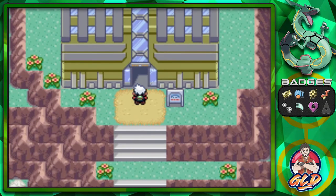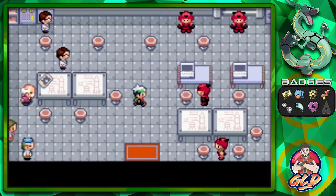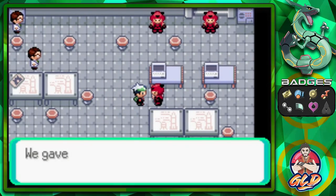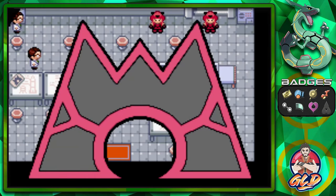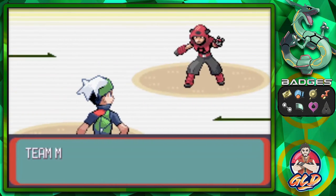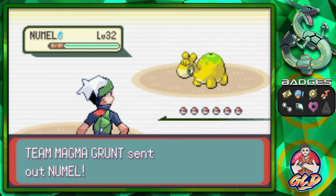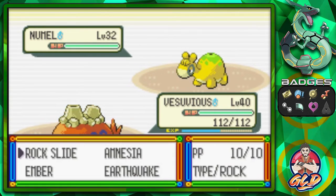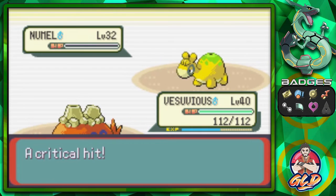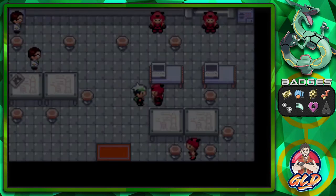They've been causing us a little bit of issue. As you guys can see they're all over the place, and we're going to be battling every single one of them to get more experience points and get to the next situation, which will probably be the legendary Pokemon. Here is a Team Magma grunt - let's go with Vesuvius, the fully evolved form. An earthquake attack would work, look at that.